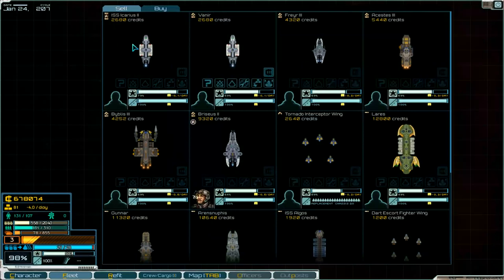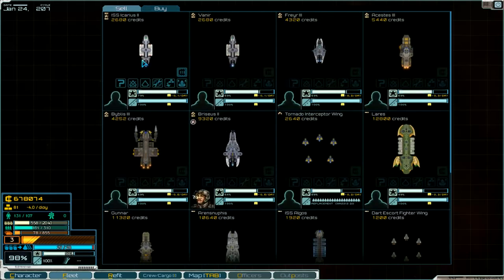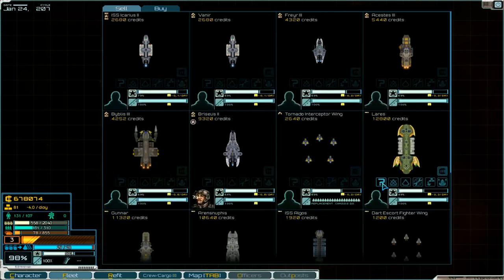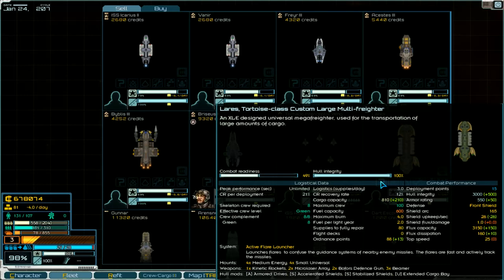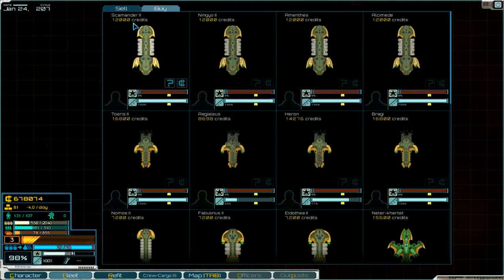What we can do is sell the small freighter and buy a big one. Cargo capacity: 115, 230, and this one has 810. I think it's best to sell the two small ones and buy one big one.